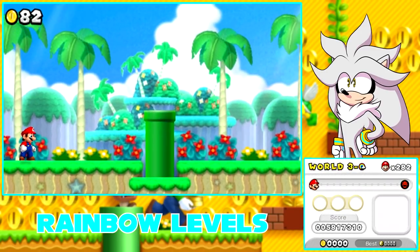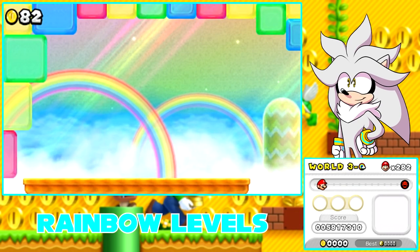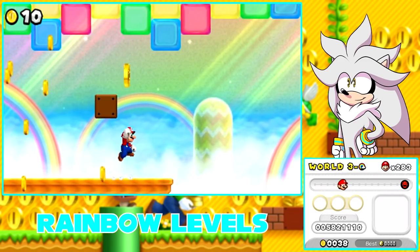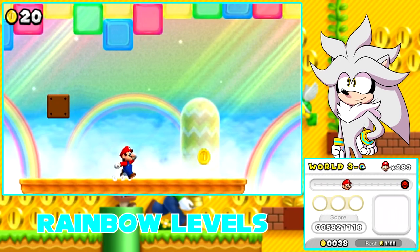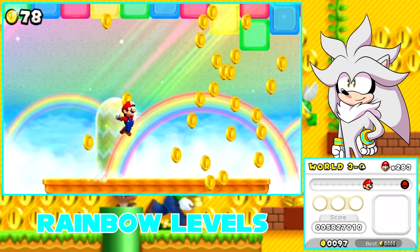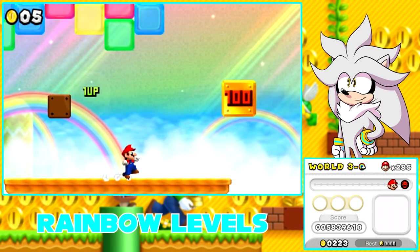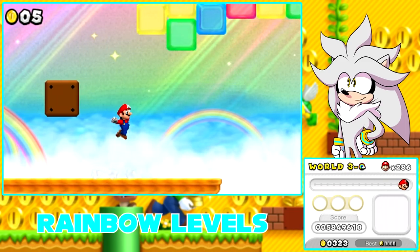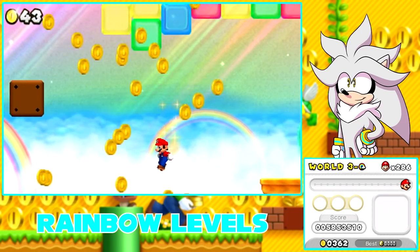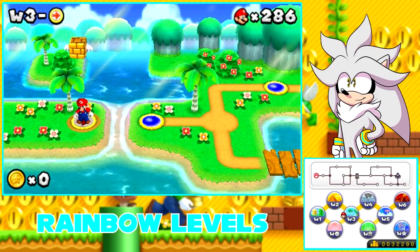What did you guys think? Whenever you first played this, did you ever get the rainbow missions? Did you ever find out about them accidentally? Let me know in the comments down below, because they are definitely a bit hidden. I did accidentally get them throughout my playthrough. If you're not really aware of it, you may go through this entire game without ever playing a rainbow mission. We're getting so many coins, and here we go — the final stretch. And down we go. That is World 3.